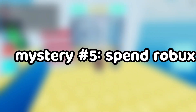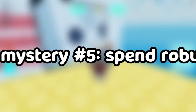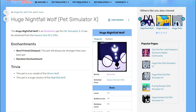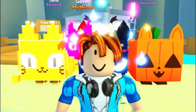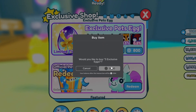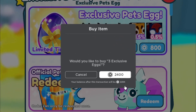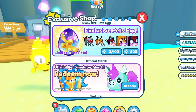Mystery number five: if you spend 10,000 Robux hatching exclusive eggs, you will get the huge Nightfall Wolf. The huge Nightfall Wolf in Pet Simulator X is only obtained from the Season 1 DLC gifts. All the toys are pretty much sold out and I haven't received my toys from the Target website yet. We'll just buy five exclusive eggs. That's good.